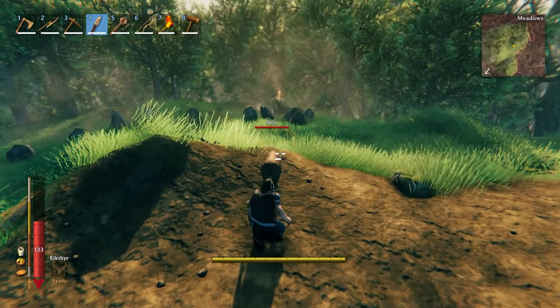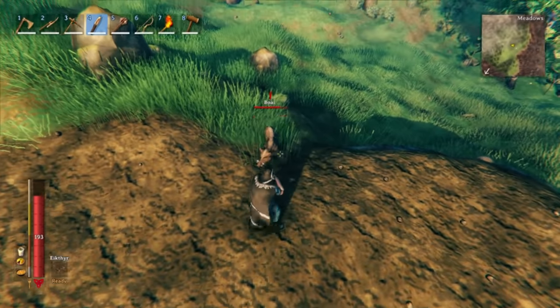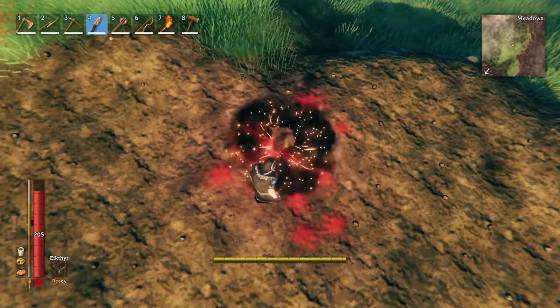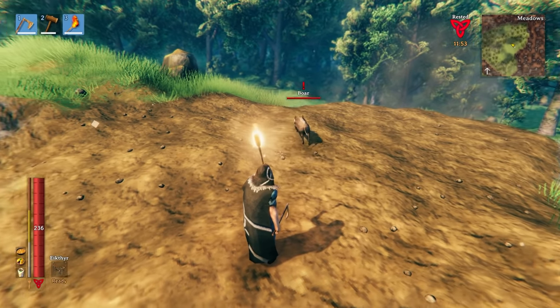First off, deer. Deer have no weaknesses, so the best way to kill a deer is to sneak up on it with a dagger and special attack it. Boar don't have any weaknesses either, and you don't have to sneak up on it because it will just come after you, so you can pretty much attack it with anything.